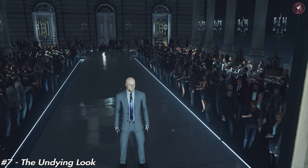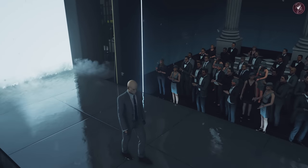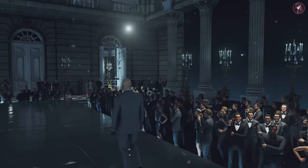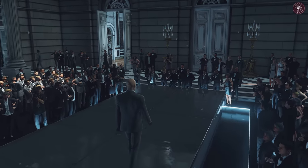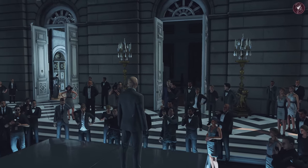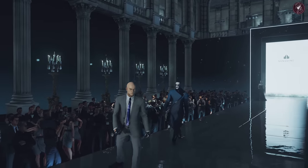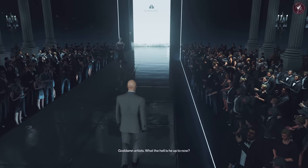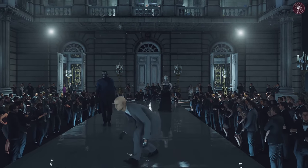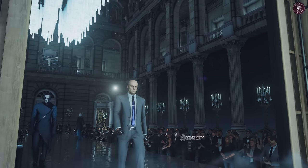Next is the Undying look. A lot of people compare it to the Ashen suit, but there are differences — it's a lighter grey colour, the shirt, tie colour, and gloves are all different. It's a stylish grey suit of glossy silk with a complementary light shirt and dark blue tie. Black leather gloves and matching shoes complete this exclusive look. You need to complete 12 elusive targets to unlock this suit, making it quite rare. It's based on what the Undying character looked like in Hitman 2.